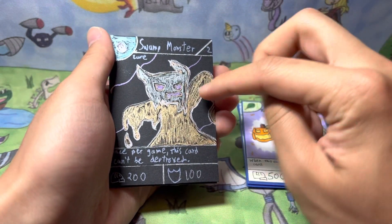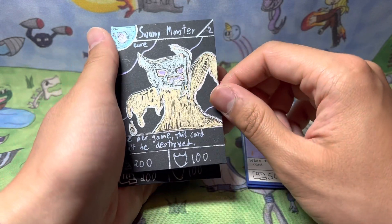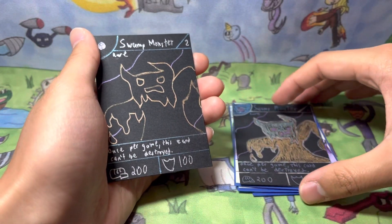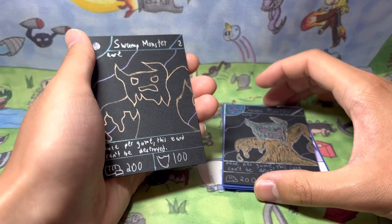My coloring was a little scribble-scrabble because the pen was really thin. And I thought, would it look better if I didn't color it in? Which is why we have the Redux version — Redux Swamp Monster. I used to just call him Swamp Monster, but my cousin was like, call it Redux. I didn't write it down, but we can call it that.